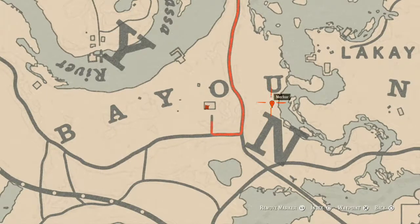The next marker is under the U in Bayou — it's a bird egg. This bird egg is a Heron egg (H-E-R-O-N). It's in a tree, so shoot it down with a varmint rifle or a bow using a small game arrow.